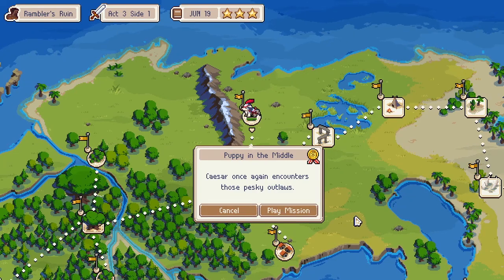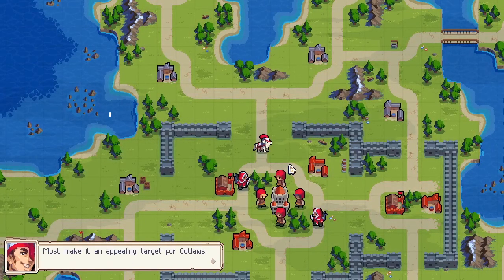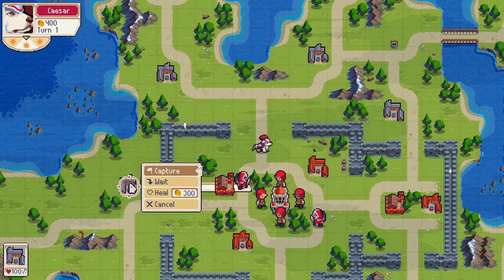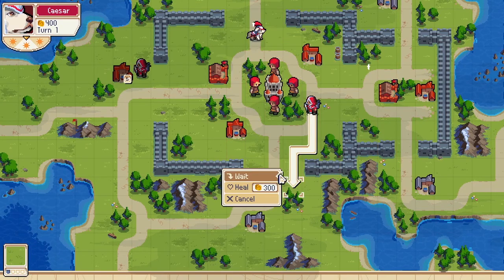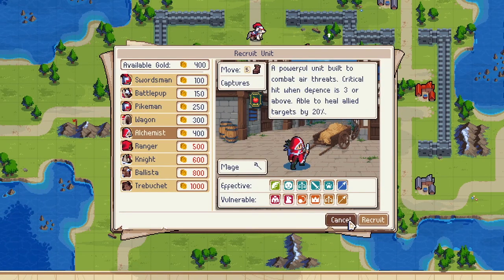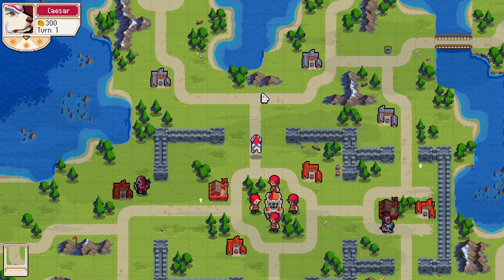This is Act 3, Side 1. I know a lot of people had trouble with this ever since the changes, but all you have to do is keep your villages in the middle, send some stuff down, build swordsmen here, and Caesar can go up top.